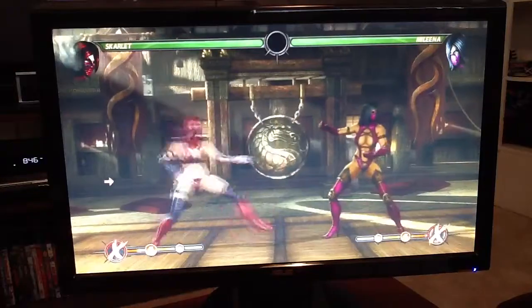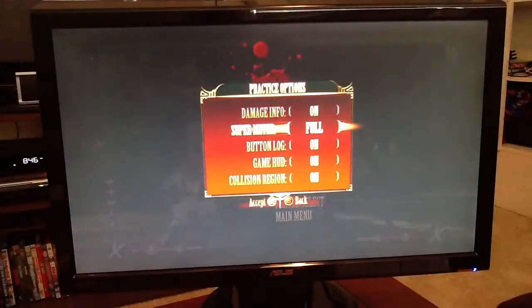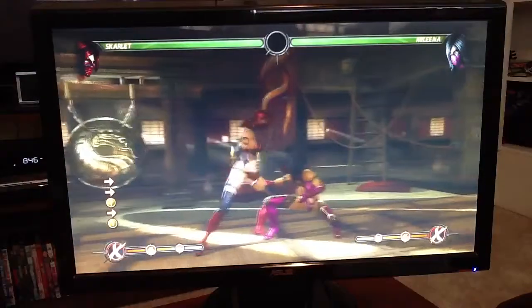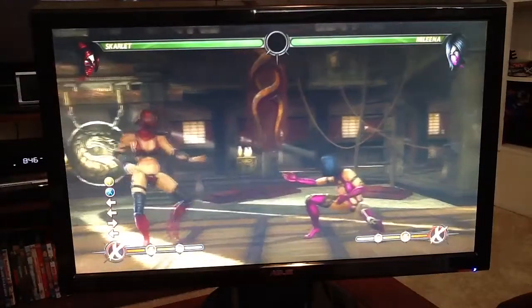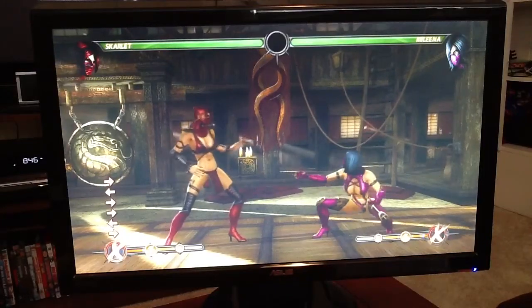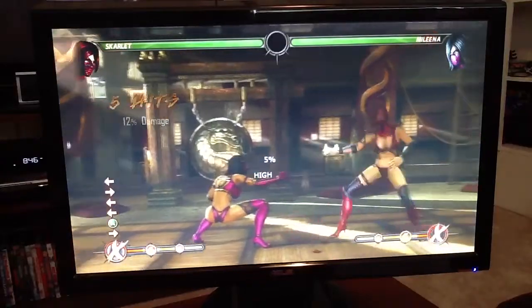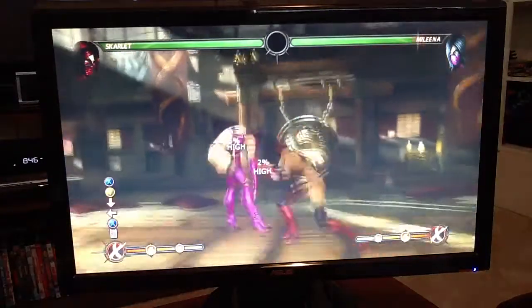The next thing I wanted to show you guys is a way to give Skarlet a safe jump option. The safe jump is important for her for a couple of reasons. Forward two whiffs on most of the cast if they're ducking, so if you're fighting a Mileena, you can't get the string off unless you can initiate a safe jump of some kind. If I can get the forward three to work — which is a 19-frame move, so it's not easy to set up — you can set it up off of an EX dagger.